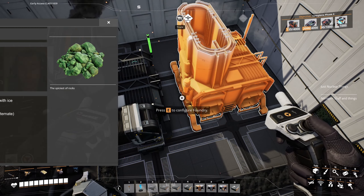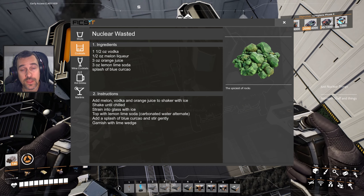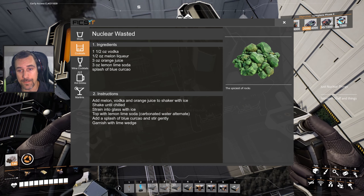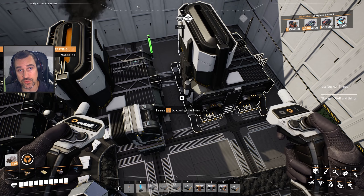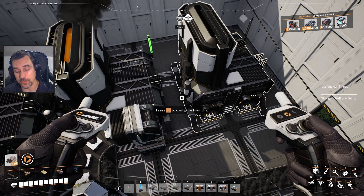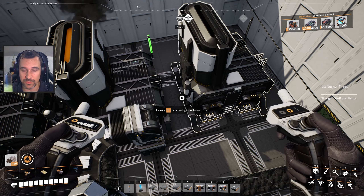Tonight's drink is called a Nuclear Wasted. It's a crazy green color — pretty good. It's blue curacao, melon liqueur, vodka, orange juice, and I use soda water, but it calls for like a sprite or something. Soda water makes it less sweet. I think it's pretty good. Cheers.